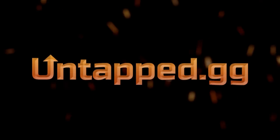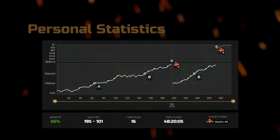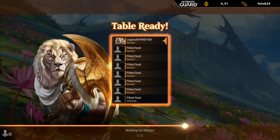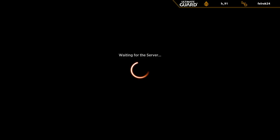Untap your full potential with the Untapped Deck Tracker. Both the in-game overlay and the personal stats provide a lot of value. Download it for free today using the link below and you'll be supporting the channel at the same time. Welcome everyone to my first Dominaria United Draft, part of the early access event, courtesy of Wizards of the Coast.